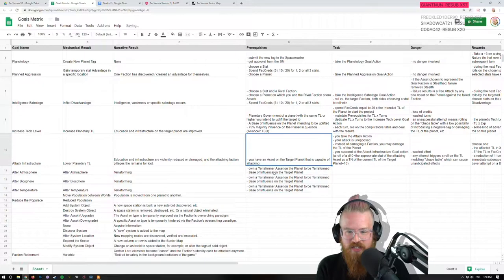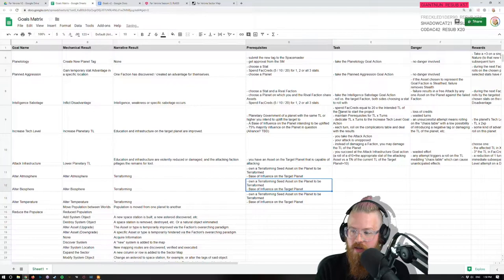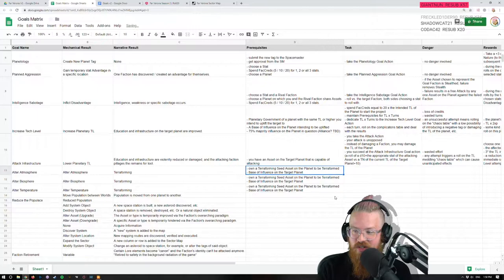You need a base of influence and you need to own a terraformer asset. I don't think you need influence per se, because as we saw with Triangulum and Crux, they terraformed an enemy planet. So maybe the terraformer asset — let's call it something different because 'terraformer' is boring. A terraforming seed — I like that. I want offensive terraforming to be a thing.